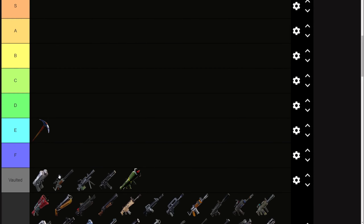Now let's go over what's getting vaulted this season. We're losing the dual pistols — I think those were C tier before. They were really good early game and feel really good by themselves, but they don't work very well with shotguns because of their draw speed. I'm kind of sad to see them go because they're fun, but they also weren't super meta, so I don't think it's really going to change much.